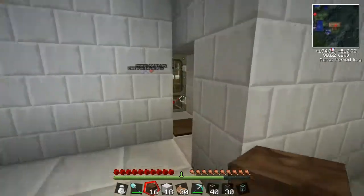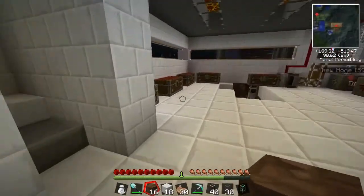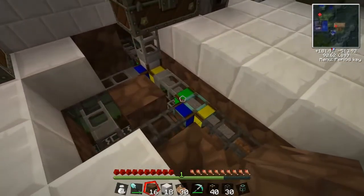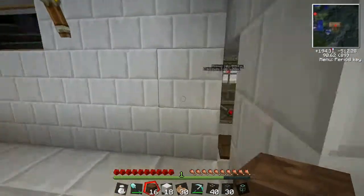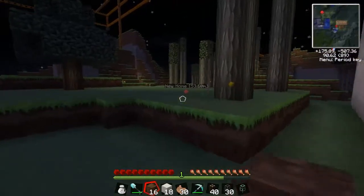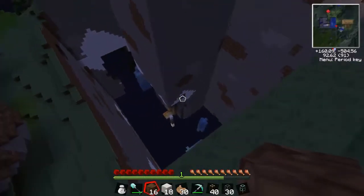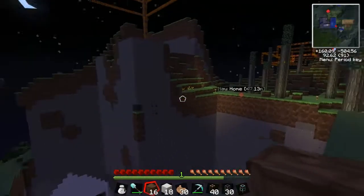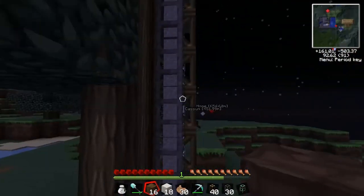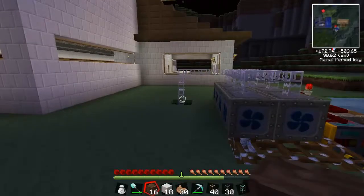The other nice thing about the pneumatic pipes is they're high enough that you can jump on them. That was everything out of there - that can then go and be bopped back over here. We'll just quickly nip back outside just to see if there is any more ore coming through, and then we will continue the tour.